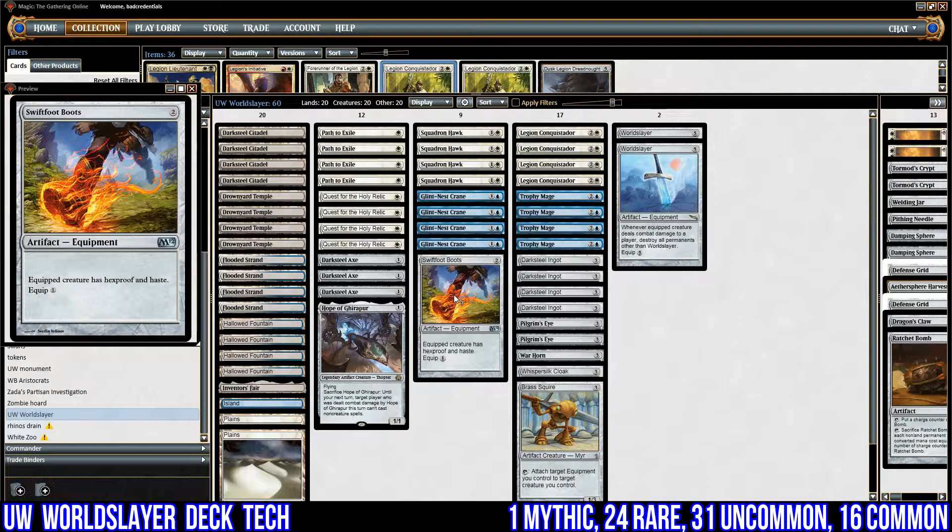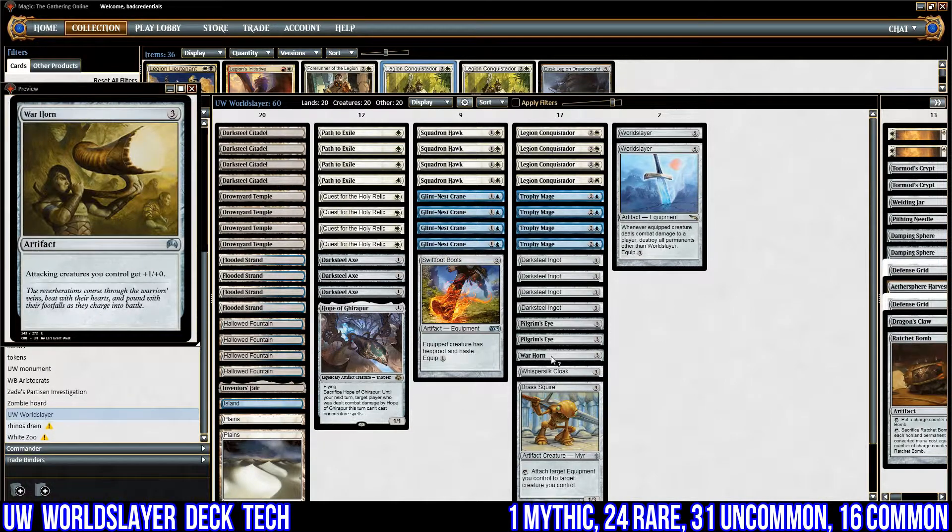I've got one copy of Warhorn, which can be fetched with Trophy Mage. This is our plan B: if World Slayer is just not working and we've got a lot of stuff on the battlefield with a lot of flyers, we can just play Warhorn and go the aggro route — smash them in the face.